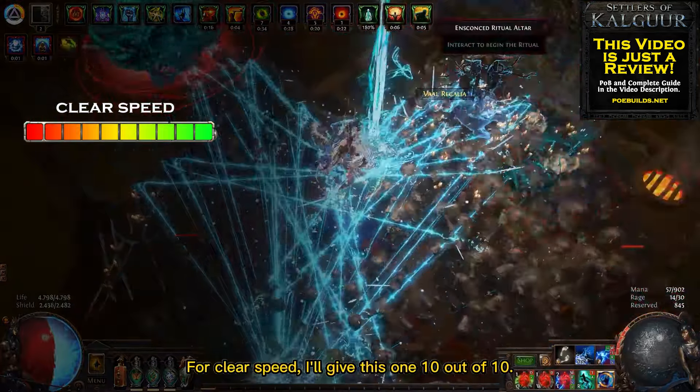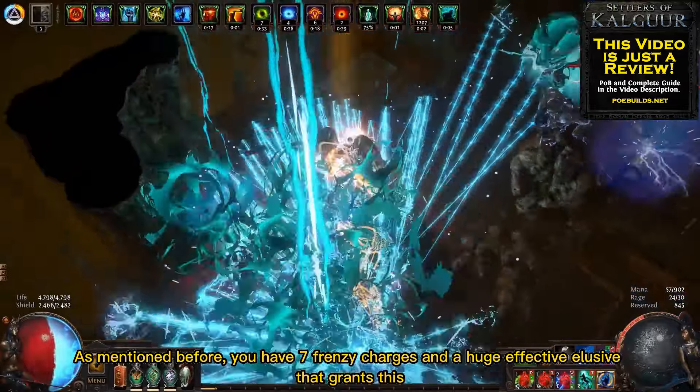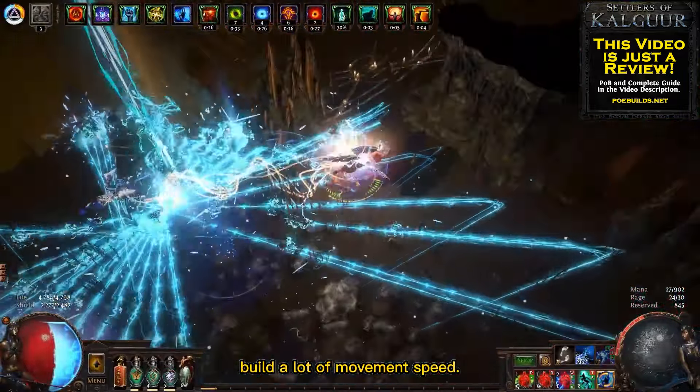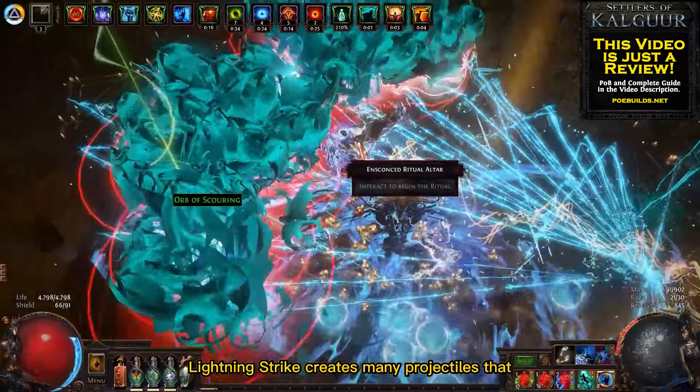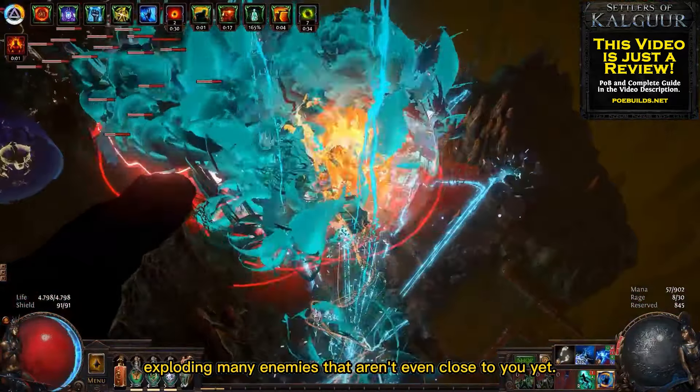For clear speed I'll give this one 10 out of 10. As mentioned before, you have Frenzy charges and a huge effect of Elusive that grants this build a lot of movement speed. Besides that, Lightning Strike creates many projectiles that run on the floor, exploding many enemies that aren't even close to you yet.